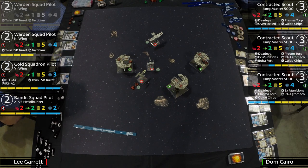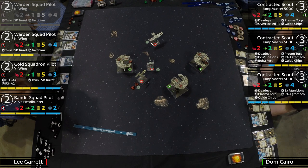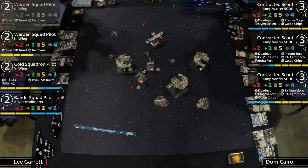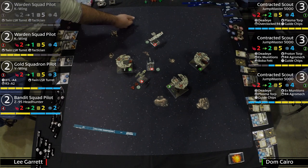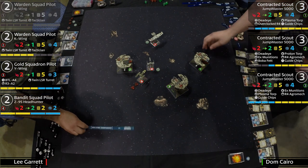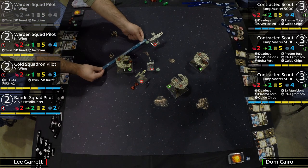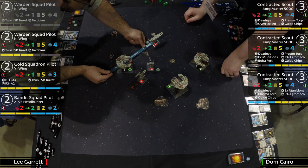At this point, you don't even care if you're doing damage — it's about denying actions. No more actions means no missiles. But wait — aren't all the missiles gone? No — two out of four were fired on the first turn. There are still two Jumpmasters with missiles. Tactician and twin laser turrets all over the board — stress for days. Spin a focus, three hits — but it's TLT so it's only one damage.